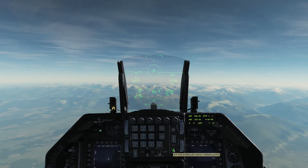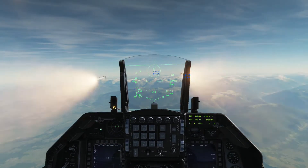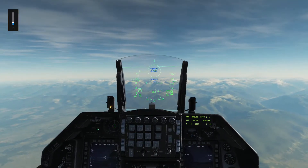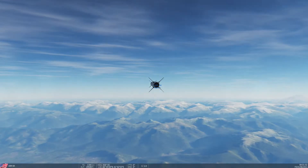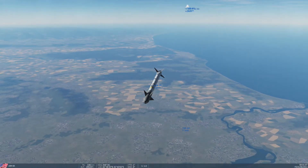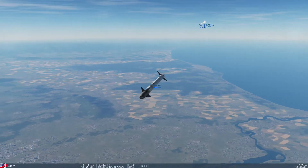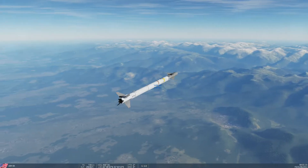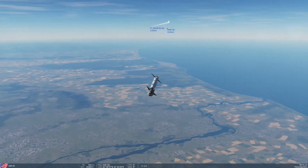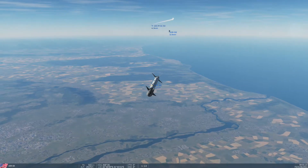We're going to fire one missile here followed by one more. I've turned on the labels so I can show you how it works. You can see the label — AIM-9X. The heat-seeking missile follows the heat signature, so this missile is going to follow the heat signature of the other missile.